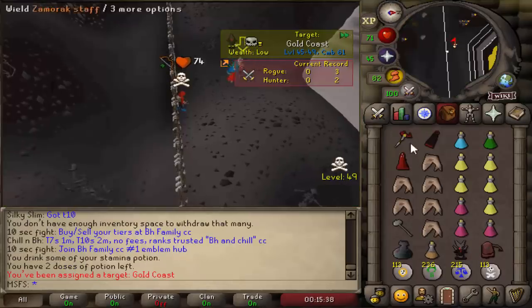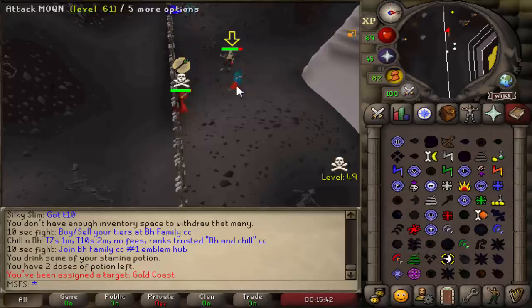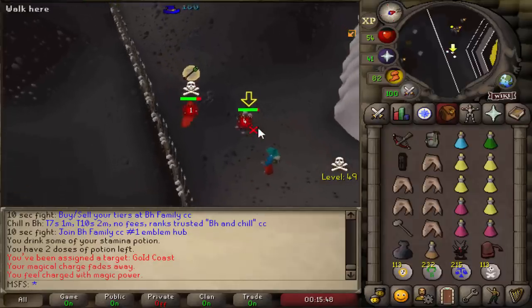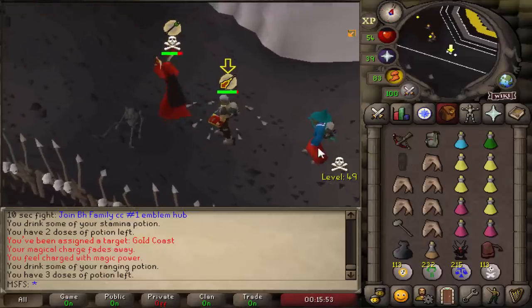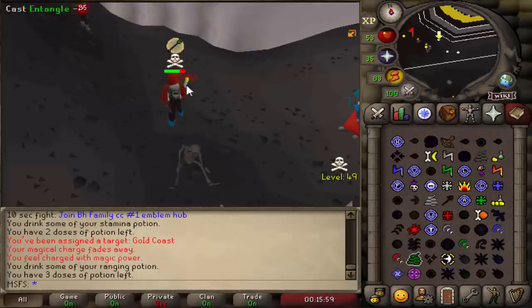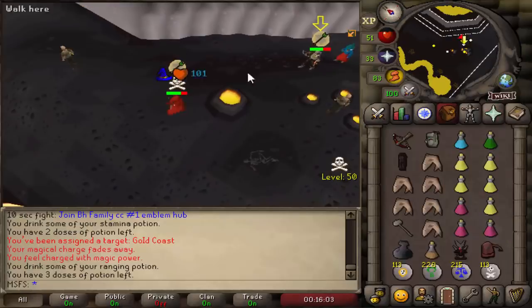Another 200k from the emblem plus about 40k — so 240k and we're on a tier 8. I just got a target deep in the wilderness — this is kind of scary, he's got a teammate as well. Let's charge up. His teammate's trying to PJ me but he can't. We're going to have to try and outlast this guy in deep wilderness territory.